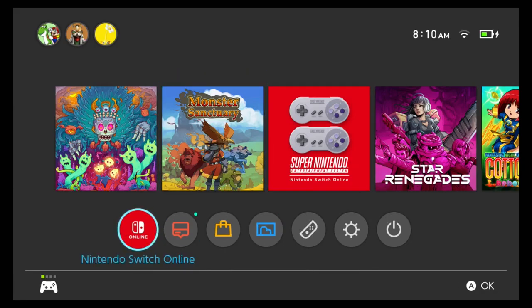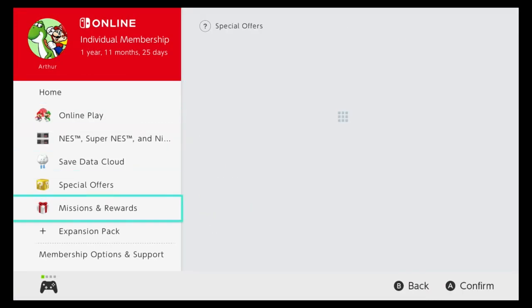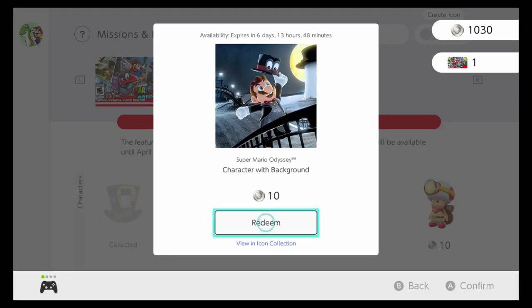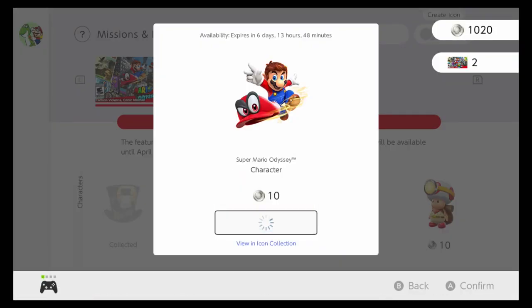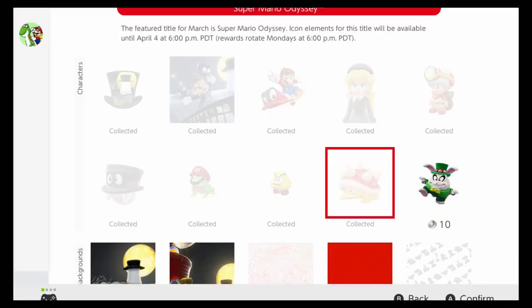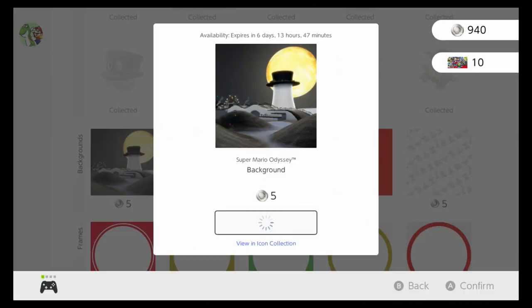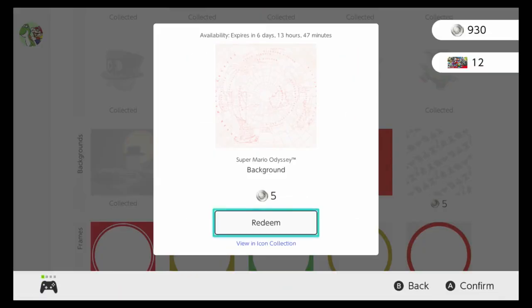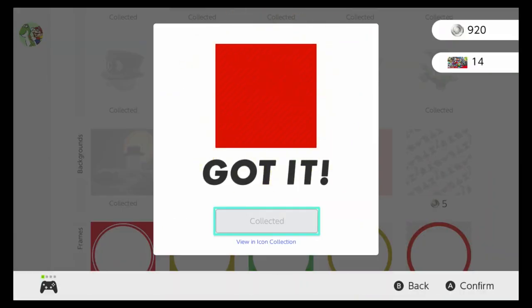This news came out on the last day of February, so I figured I'll talk about it first. The Switch Online subscription now has a new Missions and Rewards section, where you can use your Platinum Points — those we've been collecting since the 3DS and Wii U days — to spend on characters, backgrounds and frames to create your personalized profile picture for your Switch. It's kinda cool, especially if they keep adding new stuff, and they're all cheap — just 5 or 10 Platinum Points each — so you can get one character and then add a background and frame. One problem is that you can only mix and match characters, frames and backgrounds of the same game, which is kinda lame.